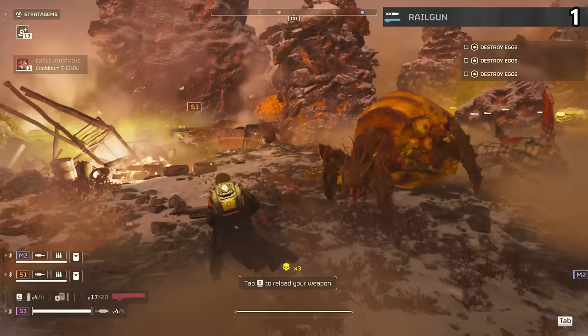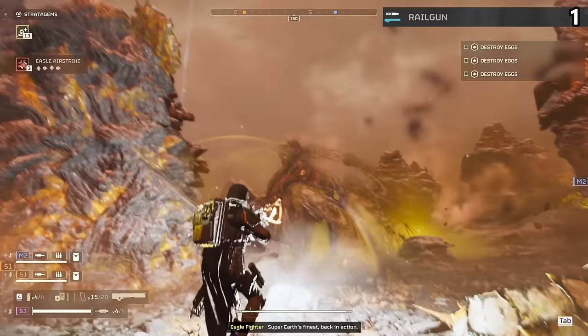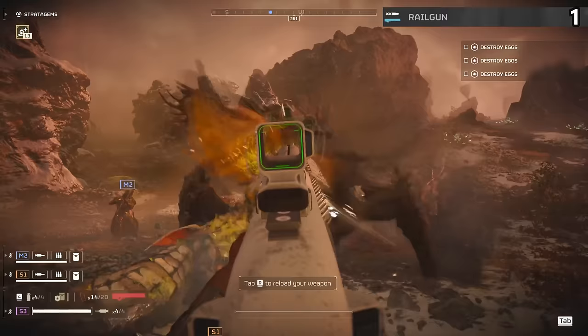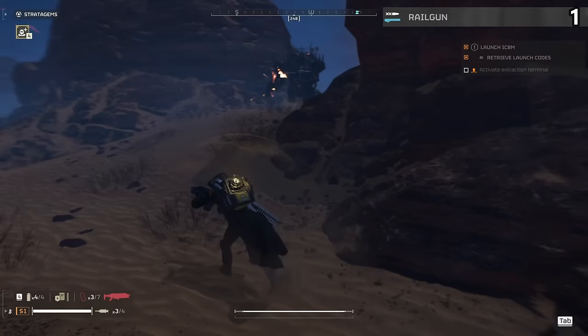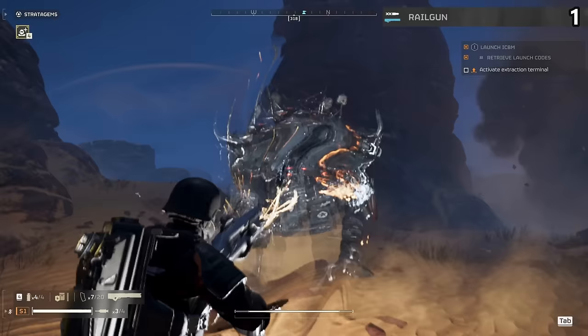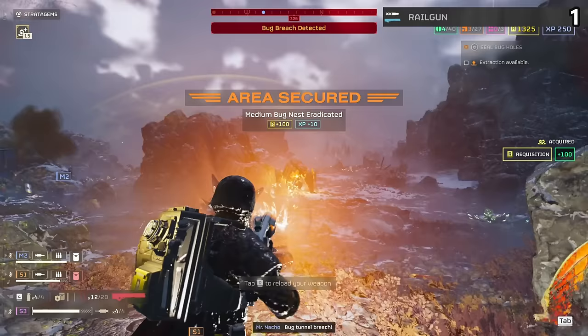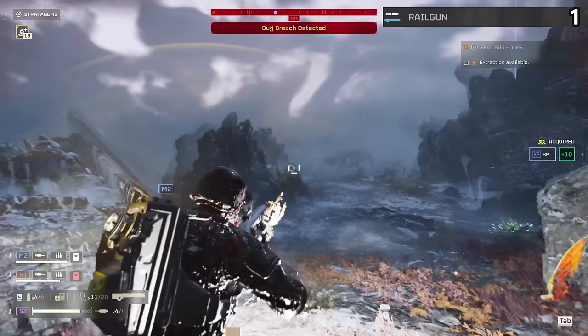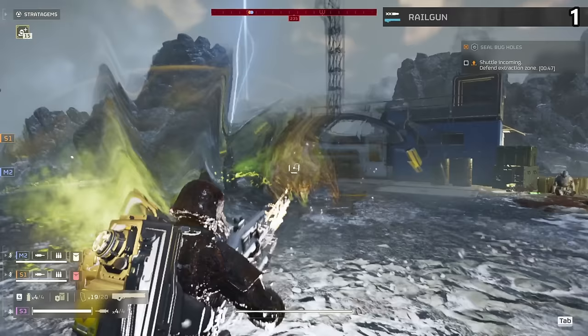The Railgun is the best overall support weapon in Helldivers 2, and there is no contest whatsoever — because even the idea of this weapon makes it better than anything else. What gives you the most trouble in Helldivers 2? Armored enemies that take more effort to take down. Well, what almost entirely ignores armor altogether? The Railgun. This weapon goes through targets and penetrates even the toughest armor. It also has two different firing modes. On safe mode, it charges up almost instantly and reliably stuns targets and defeats lower-tier enemies in one hit. On unsafe mode, you charge it up to one-shot some of the strongest enemies — most of the time it's two or three shots, but you can get one-hits if you get lucky.